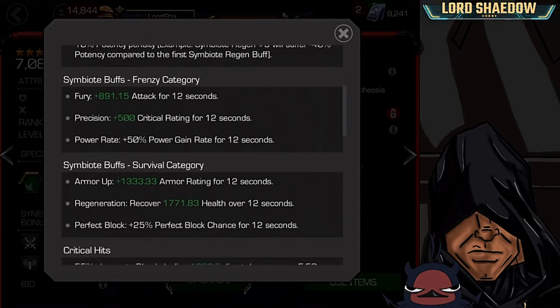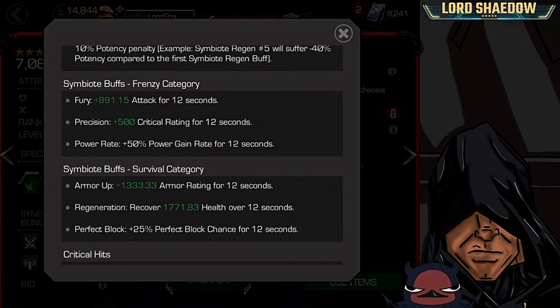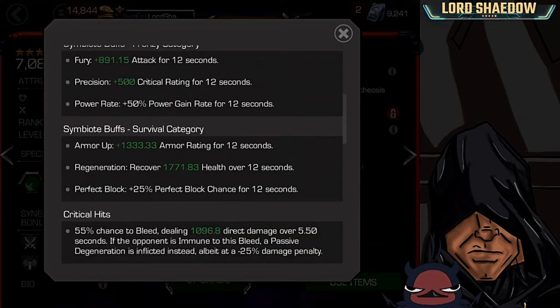Here are the two categories — the Frenzy category and the Survival category. You can read what each of the buffs do there. I do have something to say about the apparent simplicity of this. It's pretty straightforward, but you also have some strategy in which of these buffs you want to save. I'll talk a little bit more about that as we move on.